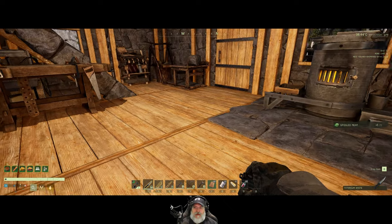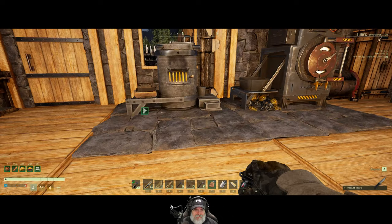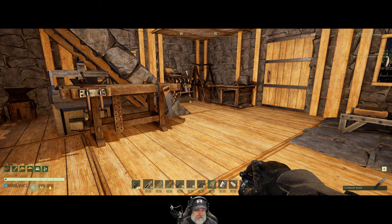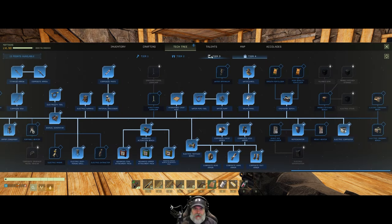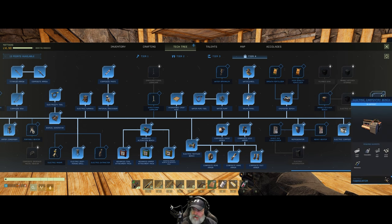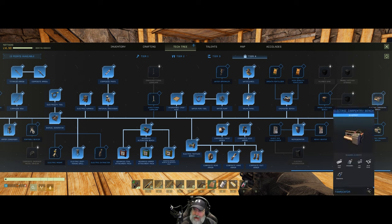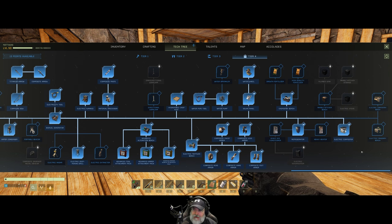We're kind of getting to the point now where we're in the nice-to-haves and not necessarily the essentials. Let's just confirm there are no more essentials before we start doing the nice-to-haves. I've really never seen the purpose of an electric masonry bench or electric carpentry bench, at least not in a single-player game. Maybe if you were building an enormous base, but I just don't see it.